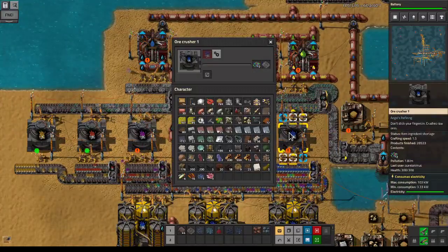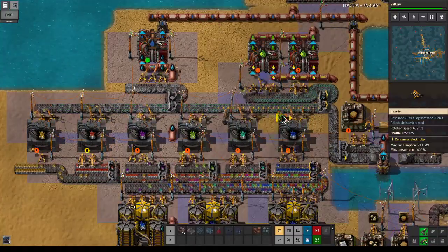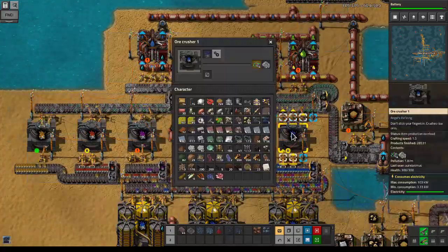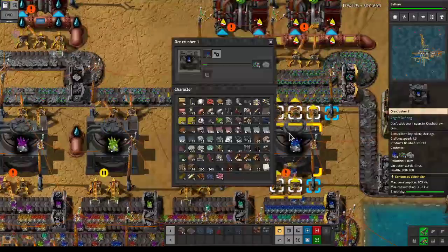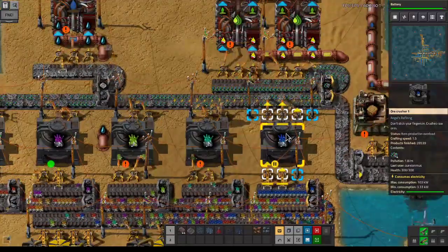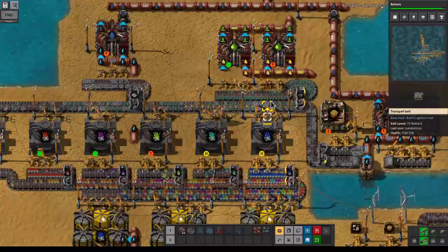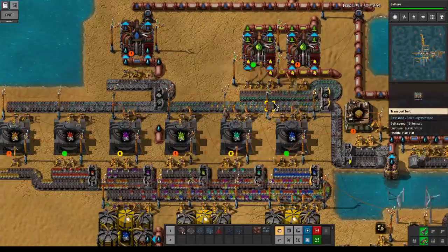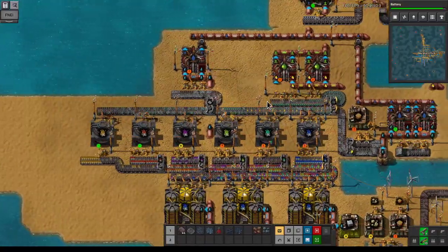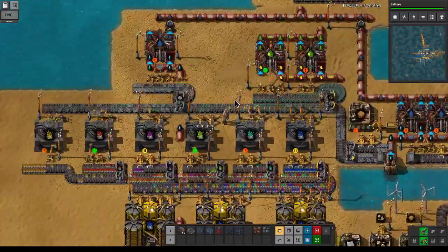I guess they are — so I guess we'll need a third inserter. Let's try it like that. The issue is not that they're not getting enough input — it's that the output belt is just full. So then the question is: can we rebuild this a little bit to make this work?